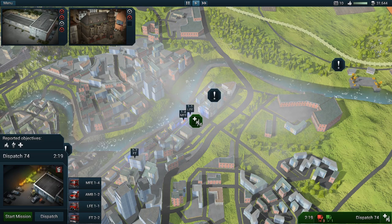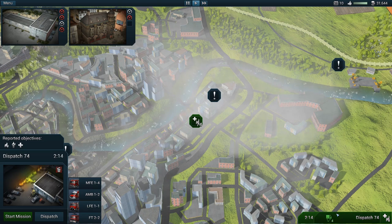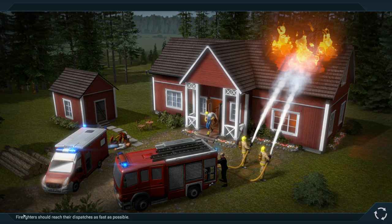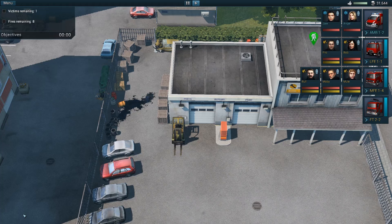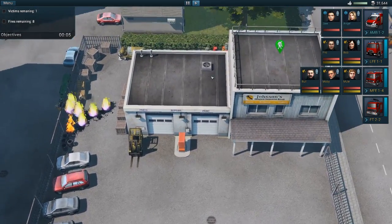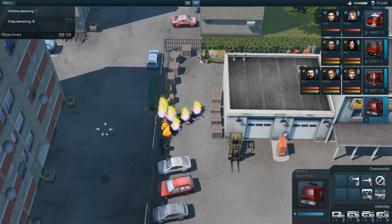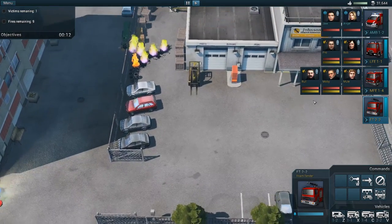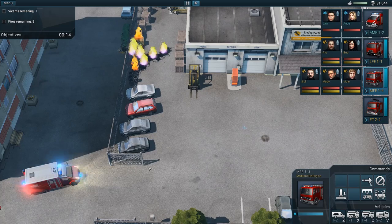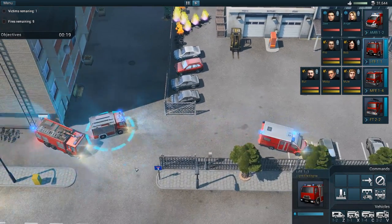The foam tender is kind of a bonus over the water tender since we have foam capabilities. Let's deal with whatever we've got here. It looks like a different type of mission — oh yeah, it looks like an auto shop. Looks like we have an injury inside maybe. Let's get the foam tender over here, the medium fire truck over here, and the ambulance parked up.